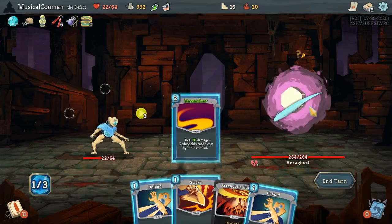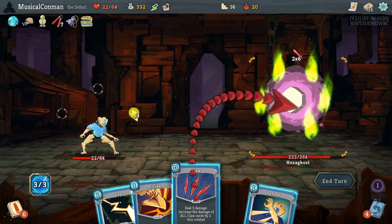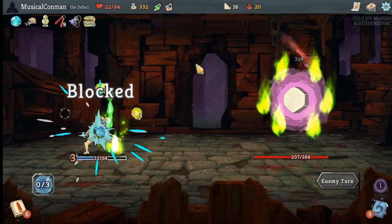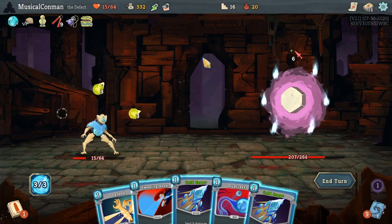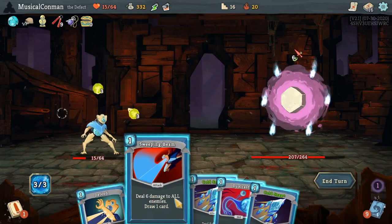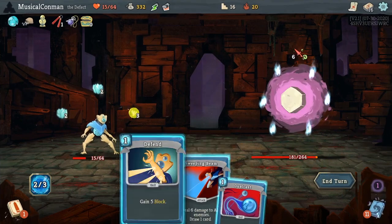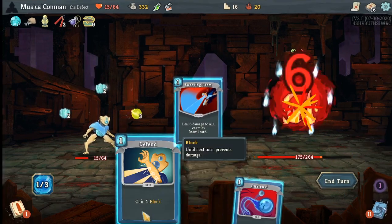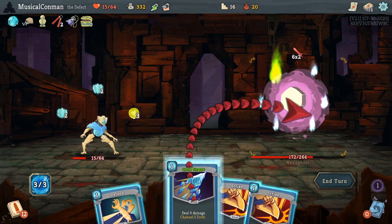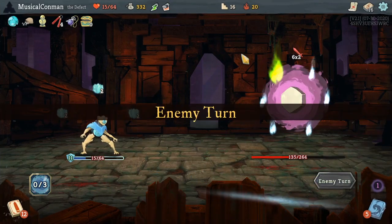I think we're going to go into this with the amount of health we're going into it — it's a little risky, but I think it's what we're bound to do. It attacks for 12. Any block would be nice. We'll use the Flex Potion at some point, maybe. I don't really want to draw the Genetic Algorithm this turn. Actually next turn it's doing a blocky thing, right? Let's draw some attacks next turn so we can fully block here. Nope, it's doing an attacky thing. My bad. That's a decent amount of block. That Streamline is starting to be 20 damage for free, which is nice.